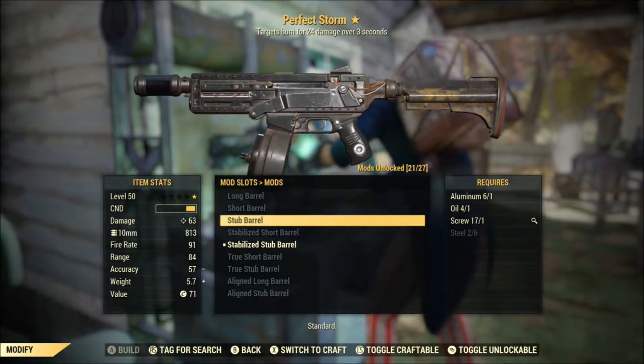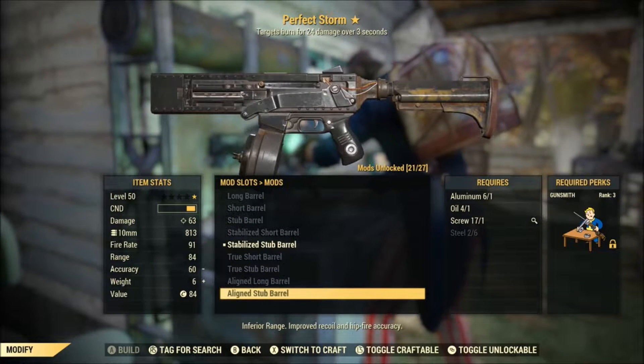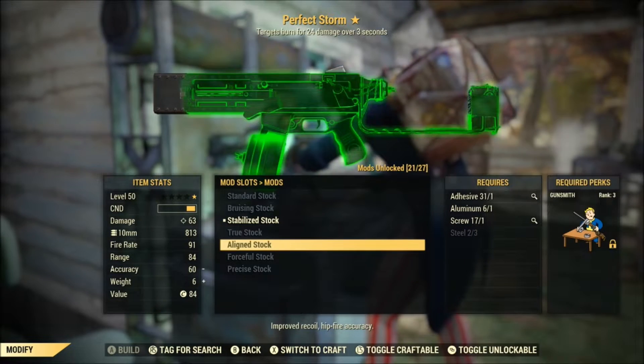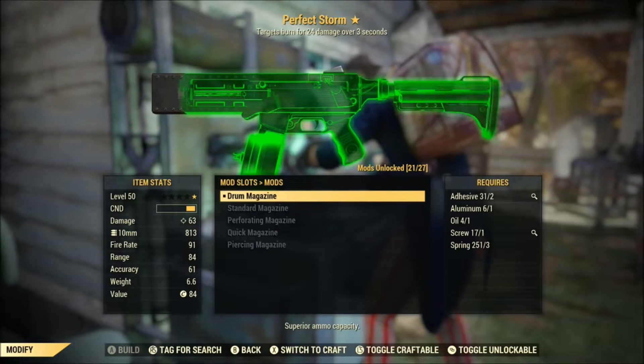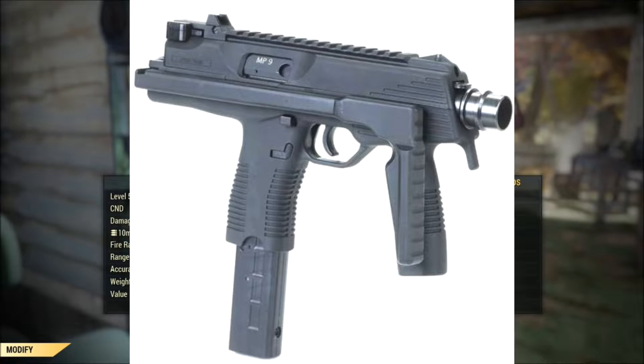In the lore, it's actually known as the HK MP9, as early Fallout games were able to get away with using real life gun company names due to the small size of the studio. The MP9 name is not related to the actual MP9 machine pistol, which is made by Brugger and Thaumet.